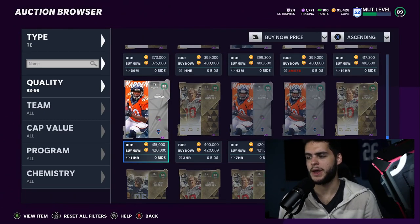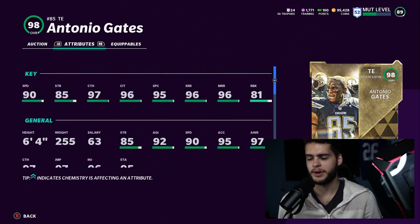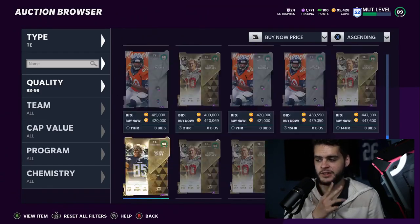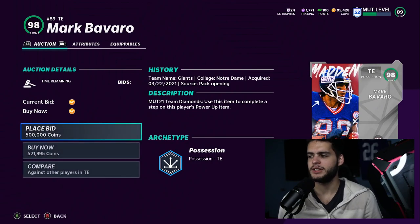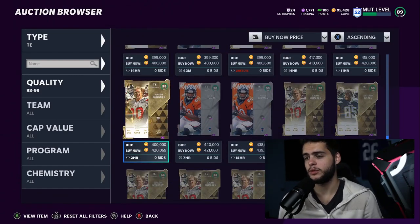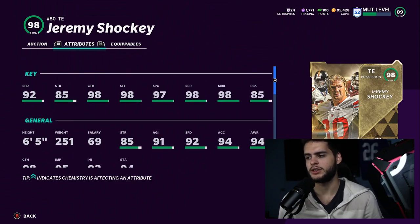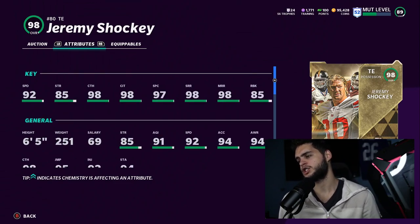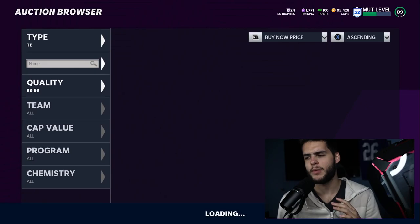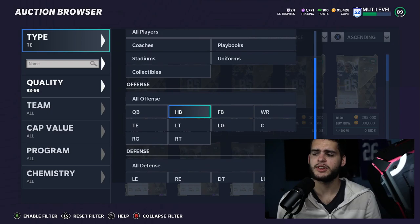At tight end right now, Antonio Gates only gets 90 speed, same with Shockey and a few others. There's really not a crazy, super-speed tight end right now. You could rock with Vernon Davis or Darren Waller, or upgrade to Jeremy Shockey or Antonio Gates for the crazy catching, run blocking, and 92 speed. The threshold of good tight ends right now is Shockey, Vernon Davis, and Darren Waller, but none really stands out much more than the others. I'd personally recommend waiting — I think we're going to get a golden ticket tight end.